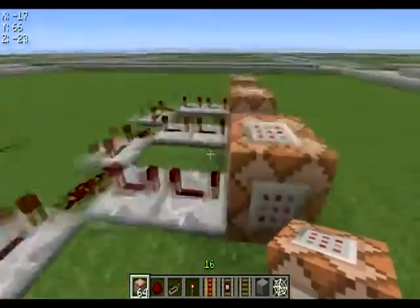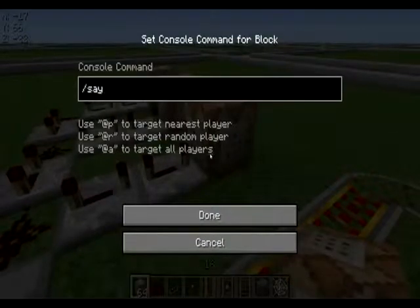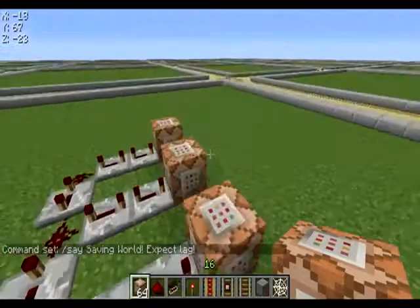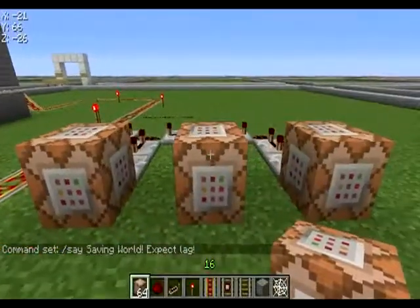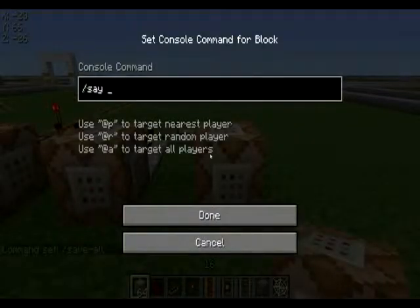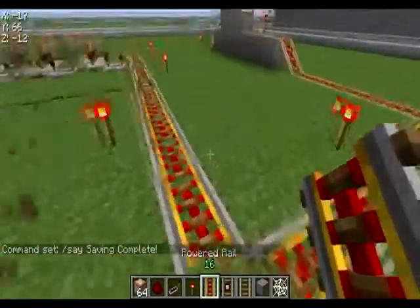This is how you can have it just for saves. So the first command block says it's saving — something like 'Saving world, expect lag.' The second command block runs the actual 'save-all' command, and the third one says 'Saving complete.' That's it for the save section.